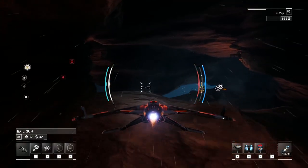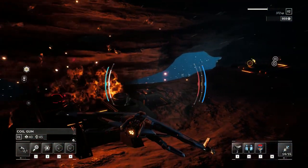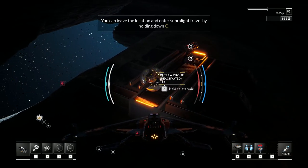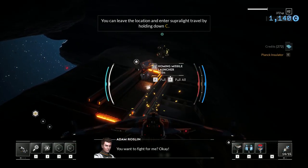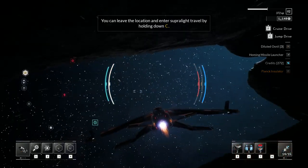Now we're doing a little more exploration. We looted that ship, and now we're taking out this turret. We've got this little drone — we're going to go ahead and activate him for our cause, because why not? We'll take some goods. Look at that — we found a legendary plank insulator. That should come in useful.